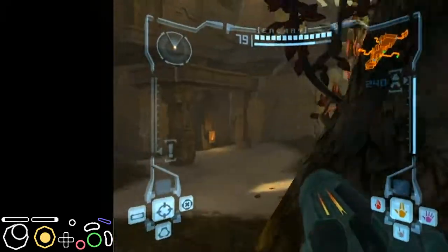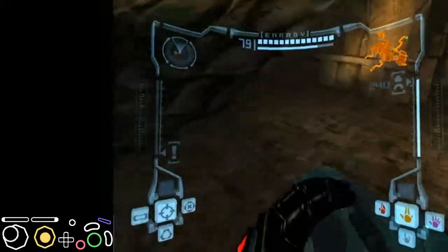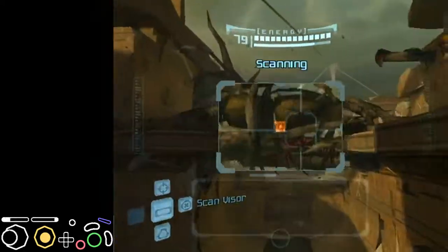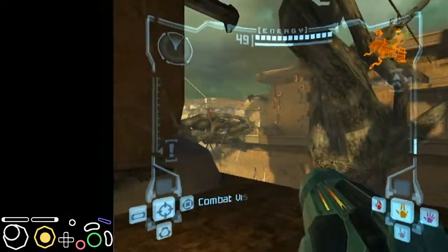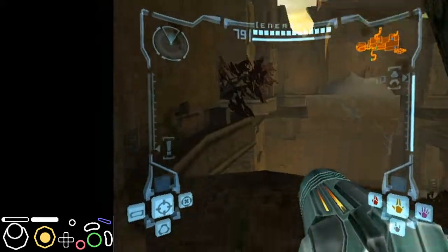As I'm demonstrating right now, it's pretty difficult. Another backup you can do is just jump up here, go over here like you're getting the very first missile of the run, and then scan dash over. That one's actually pretty easy.